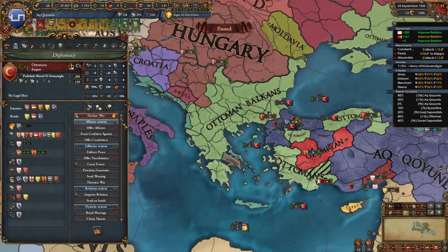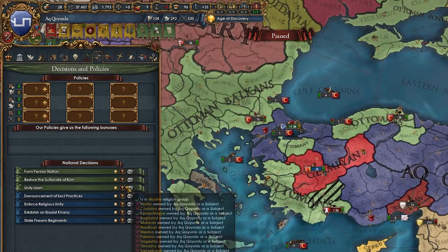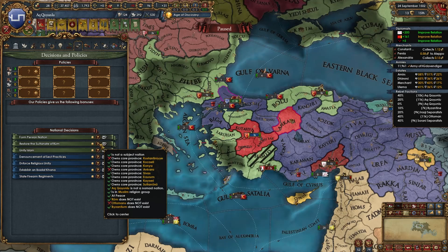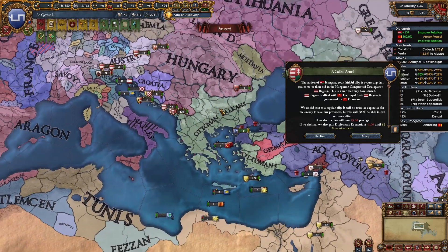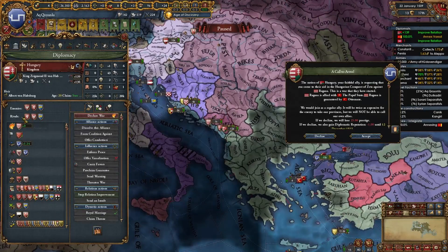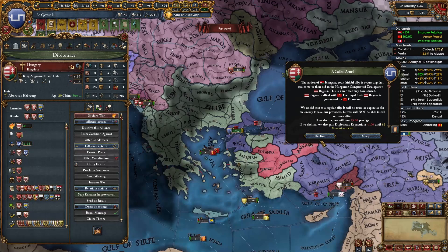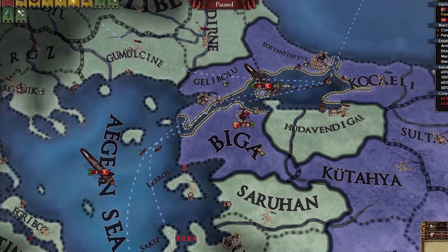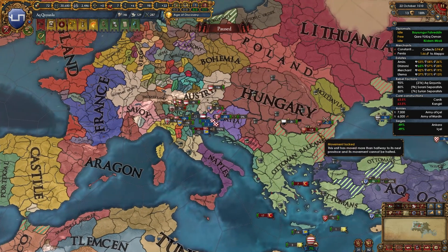Venice just declared war on the Ottomans — not the other way around. By the way, if you guys are thinking why don't you form Rum since you have the provinces — I need the Ottomans to not exist, and that's also why I'm not releasing Byzantium. Still chilling, still trying not to go bankrupt. Hungary just declared on Ragusa, the Ottomans and the Pope. I walked straight into a 30k Ottoman stack with no armies, and these dudes are taking my forts in like three days.